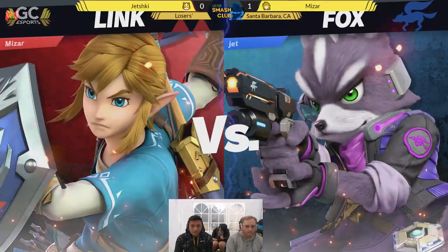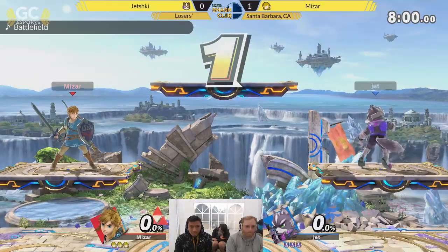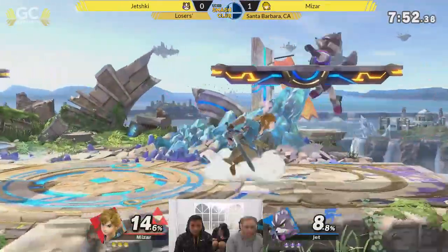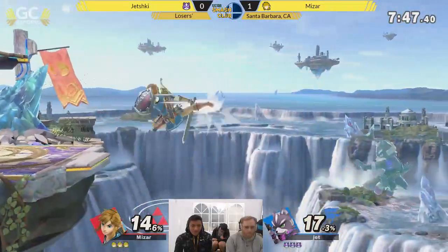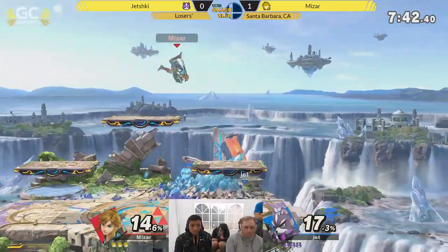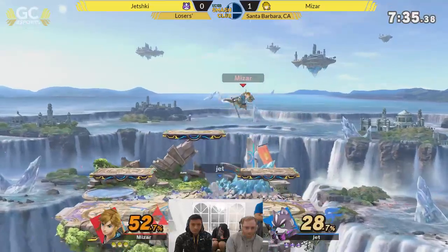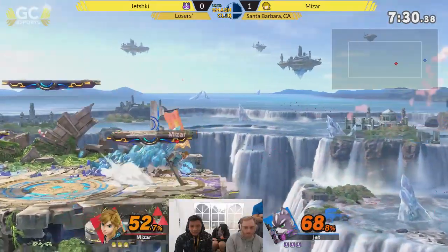Going into game two, Mizar up 1-0 against Jetsky. Jetsky looked really strong in the beginning, but then Mizar got a hold of how Jetsky was approaching because he never stopped approaching — he never took a moment to calm down. It's important to be able to do that, especially in a matchup where you're the aggro character. You have to have moments of delay to make him throw out options because he's scared. The whole idea is that your stuff should be unreactable.